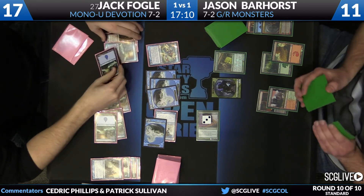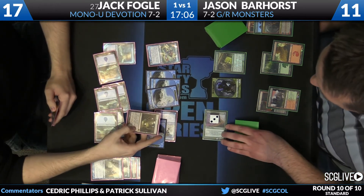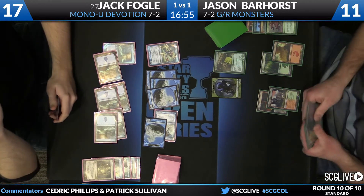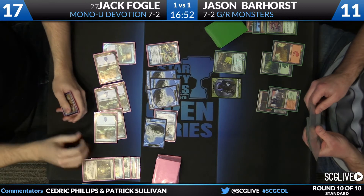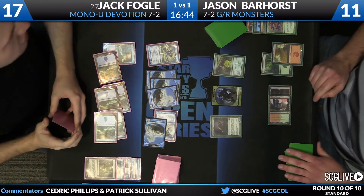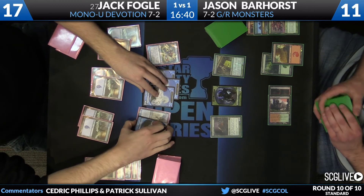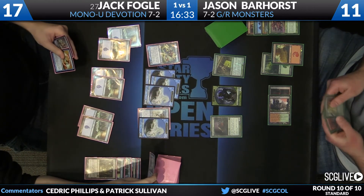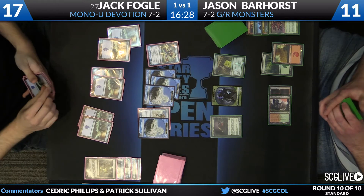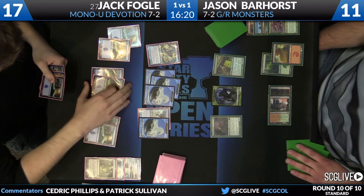Fogel's deciding if he wants to chump block with a Mutavault — actually, that's not a risky block because it's a 3/3. The Master of Waves completely missed it and I think Jason did too — he was thinking it was just a 2/2. So it's actually a really good block by Fogel there. A Scavenging Ooze — not bad here, again another thing that basically requires Jack to use Thassa activations to attack through it. He takes a draw and it goes to the bottom from Thassa's scry — here's the real card, it's another island. Just can't find any real action. That said, this awesome smash roster might just be good enough to get it done.